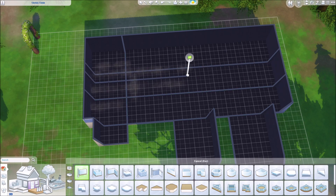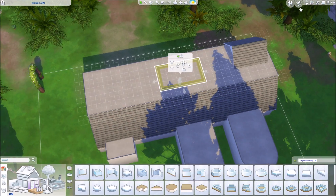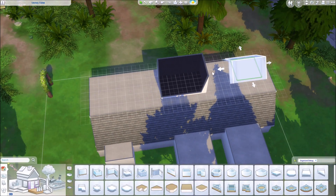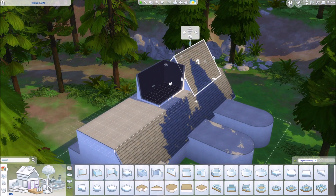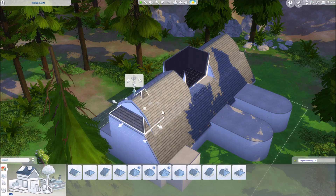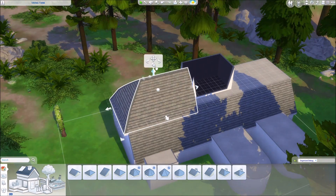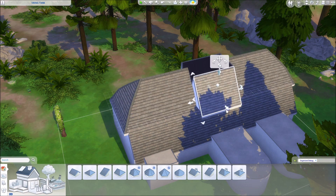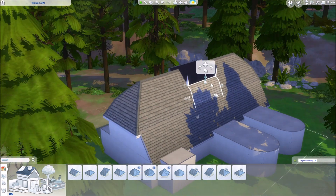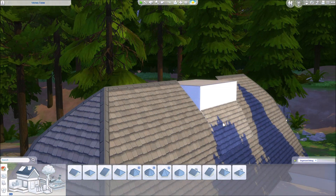Since we have Cottage Living, I decided it would be really great to have a little farm — gardening is a thing we have since base game, of course, but also adding a cow and maybe some chickens. We go with the longhouse again. I looked up farmhouses and how they are structured, and apparently they sometimes have the animals inside as well, in the back of the building.